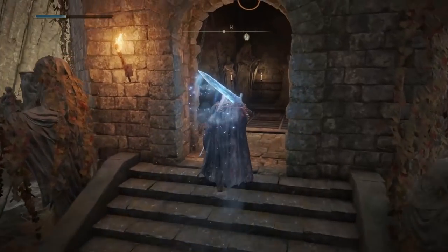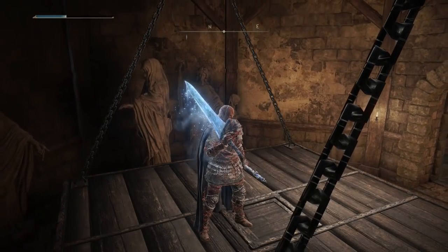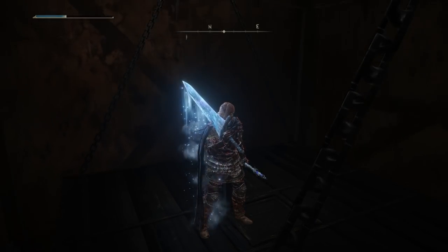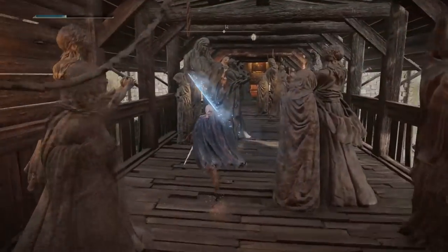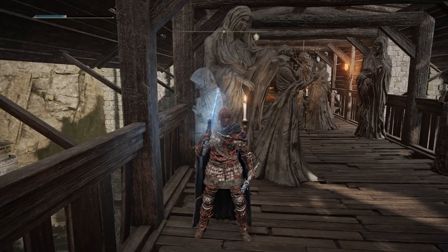Once that's done you want to take this elevator up and it will take you to the boss fight. Now if you guys followed Patch's questline, then after the Volcano Manor he will be located right here — sitting down here — and he will give you an item to give to Lady Tanith, who is the girl at the Volcano Manor.